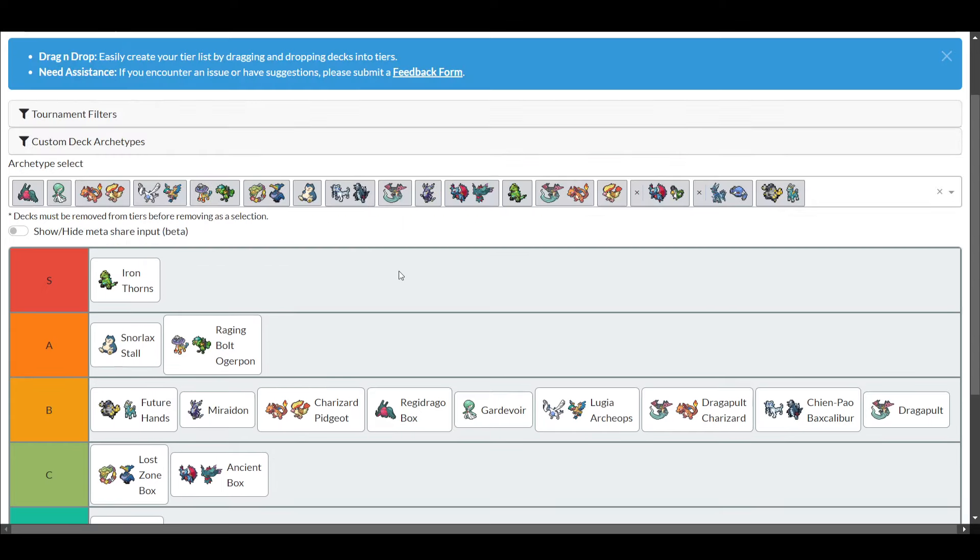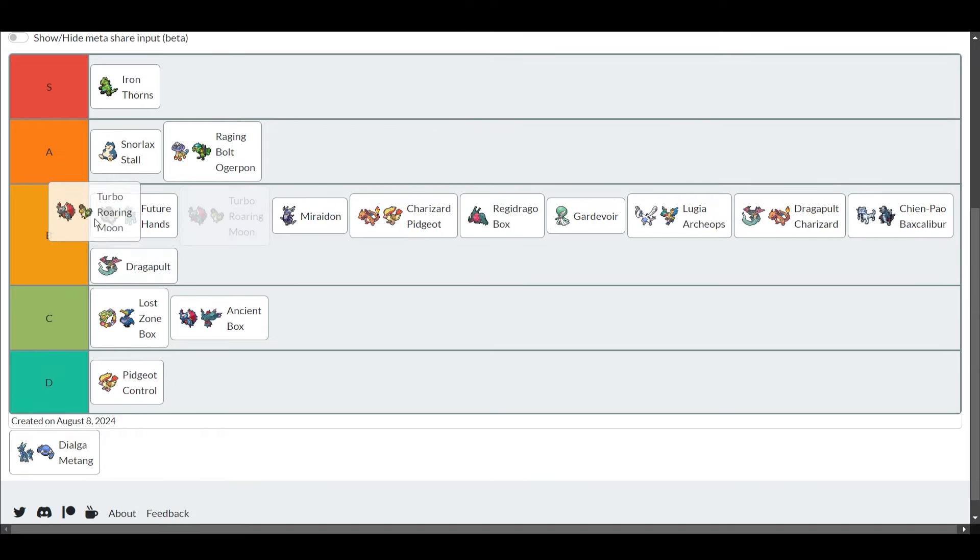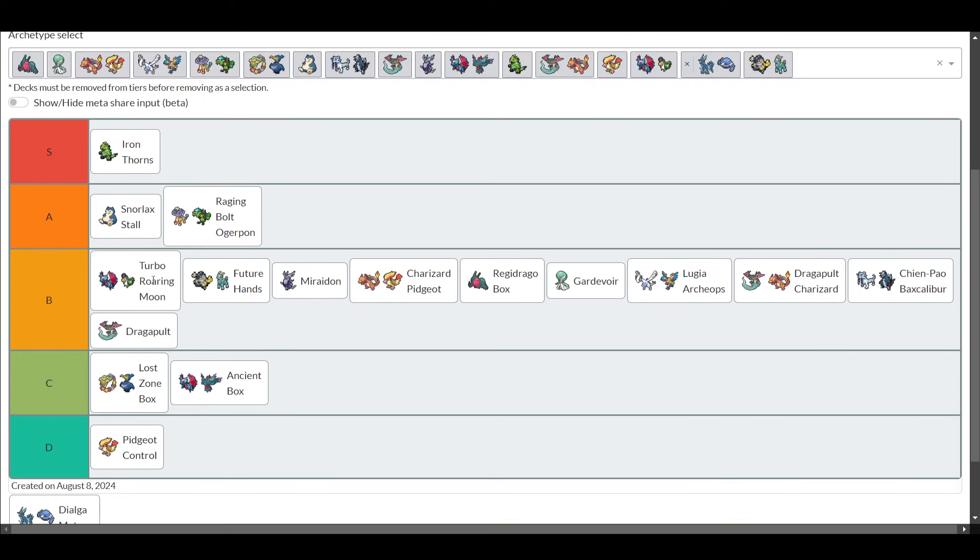Then we have Turbo Roaring Moon. This deck is B tier - it's pretty similar to Raging Bolt Ogre Pond. I'd say just play Raging Bolt Ogre Pond over it; it's better in pretty much every way. Raging Bolt Ogre Pond is going to be one-shotting everything probably. With Turbo Roaring Moon you need either Dark Patch or Energy Switch, which is an extra card so you might have some issues there. The Turbo is actually pretty good to grind the ladder with, but the one I recommend - which most people play - is Raging Bolt Ogre Pond.